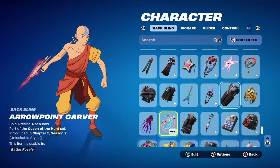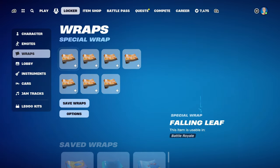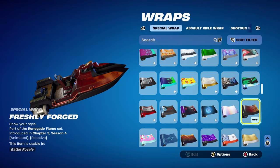The back bling was actually suggested to me by FNFire123 — thank you very much, when I was playing some ranked with them yesterday they said to try it out and said the skin works very cleanly. The final weapon wrap for the Aang skin is Freshly Forged, part of the Renegade Flame set, introduced in Chapter 3 Season 4. It's an animated and reactive weapon wrap — Blaze's wrap — and I'm using it for the fiery theme.